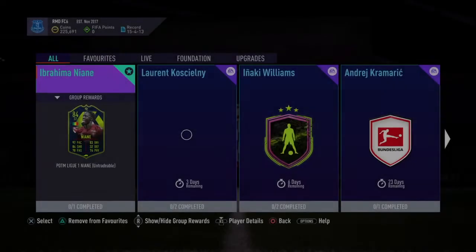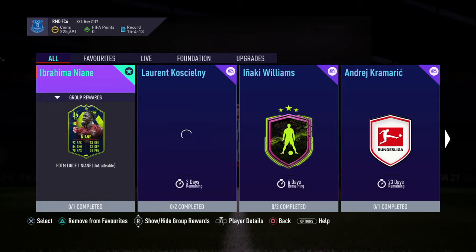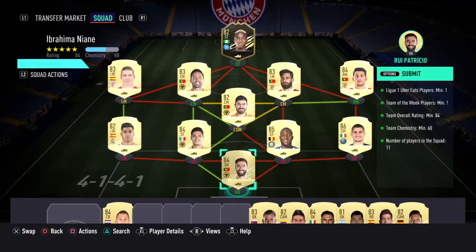Alright guys, I'm going to be showing you how to complete the Ibrahimimah Niani SBC. You're going to need a League 1 player, a Team of the Week, 84 rating, and Team Chemistry 60.